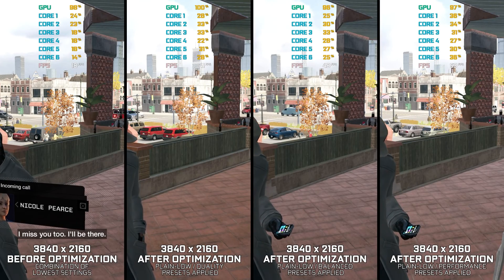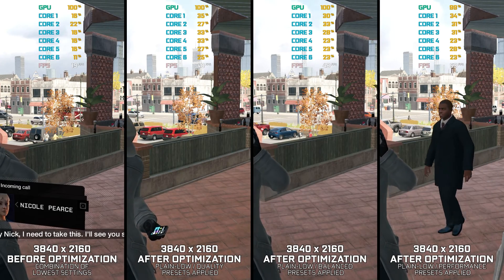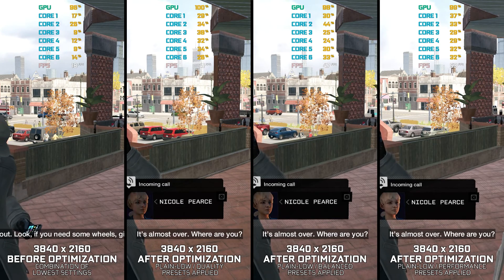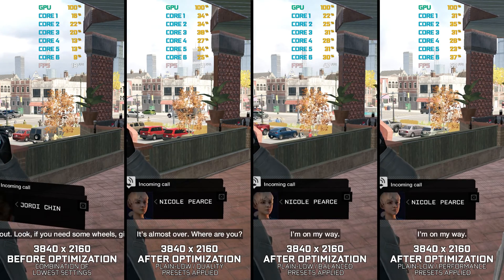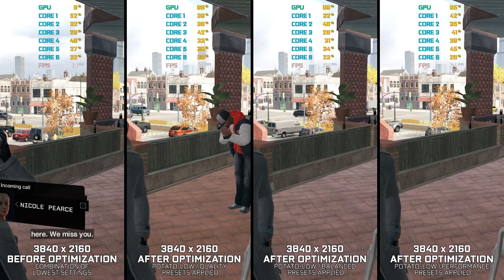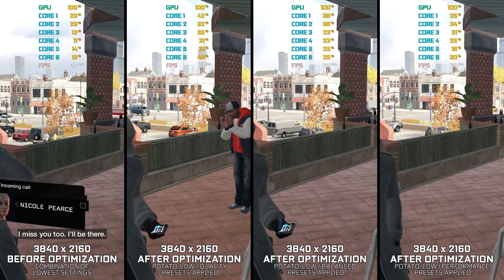Watch Dogs 1 was supposed to be one of the best open-world action-adventure games released in 2014. As with all highly-anticipated titles, fake presentations are a norm. For better or worse, everyone forgets about that years later, and a game like this becomes a classic.